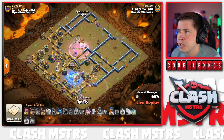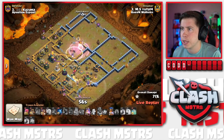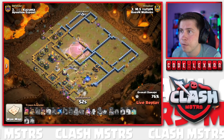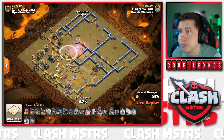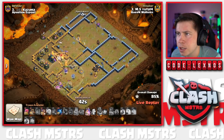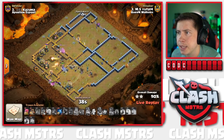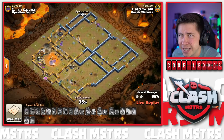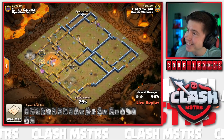Two Invis Spells in the bag; investing the last Rage for the Queen. Freeze the Scattershot on the bottom for the Dragon Riders; Invis Spell for the Queen and Healers to survive through that annoying Air Defense. Tornado Trap can't reset the Queen's targeting. We lose all the Healers - RIP. Queen still has her ability though. As long as the Giga Poison doesn't kill everybody this is looking good. King's alive on the outside of the base - he never died! Giga Poison takes out one Dragon Rider and the Warden, but it's looking good for Yuda.